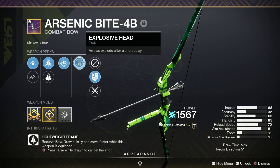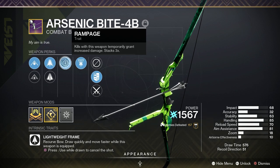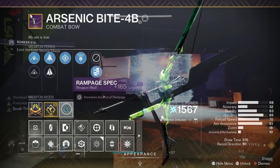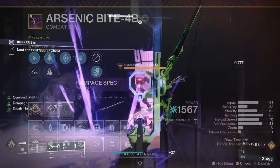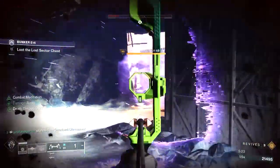While it might lack impact compared to bows like Lumenarch or Trinity Ghoul, the Arsenic Bite more than makes up for it. It's quick firing, really accurate, and fun to use. With Explosive Head, you'll be able to stun champions in a single shot.